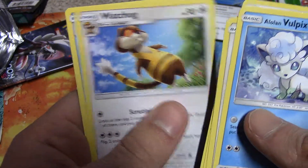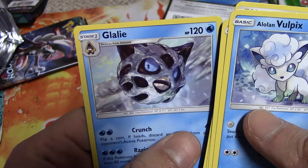Energy card, Multi Switch, Watchog, and Glalie.